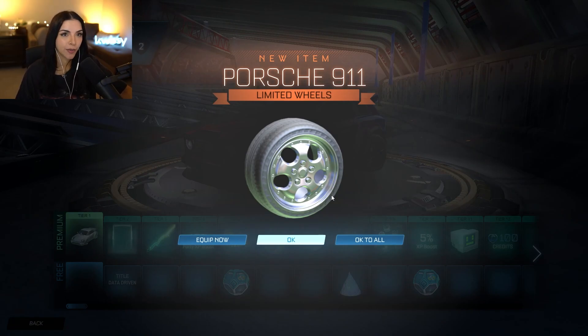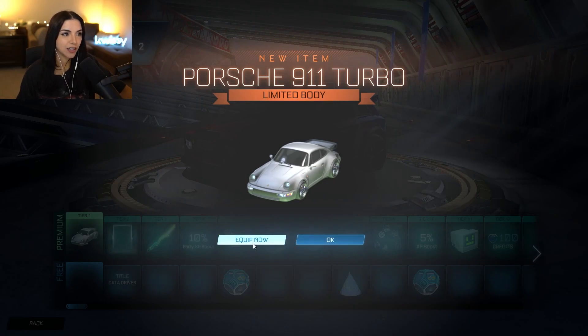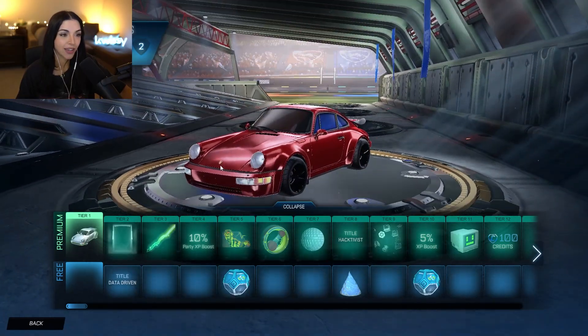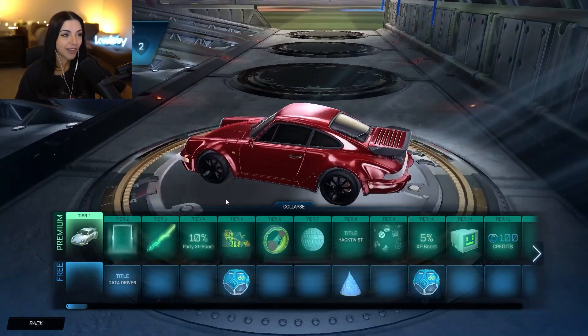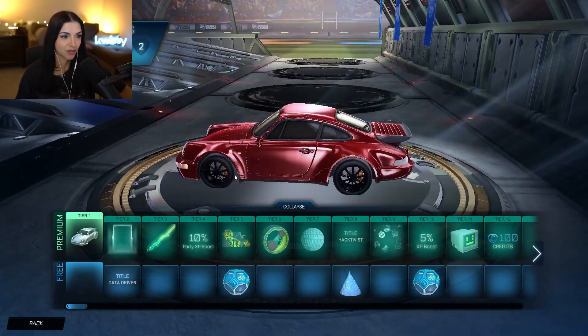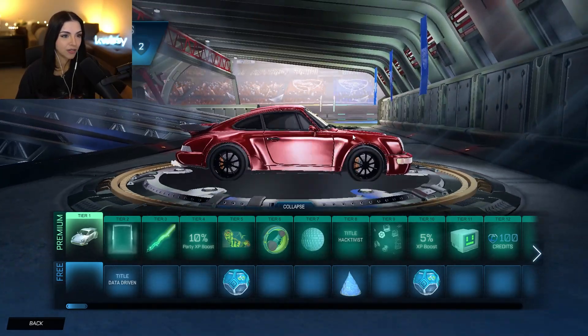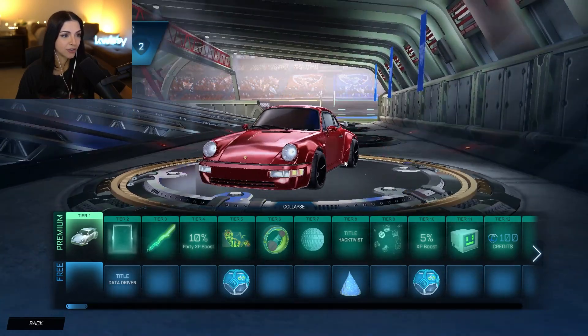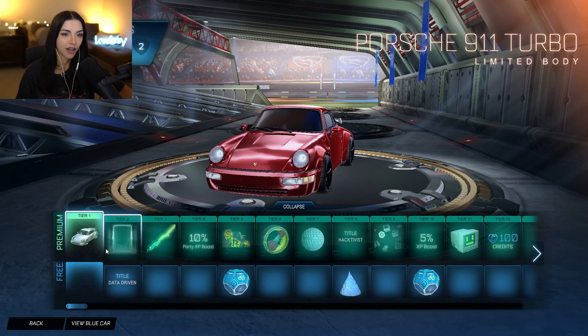So I went ahead and bought the rocket pass premium so that you don't have to, if you don't want to. As soon as I purchased it, I get the Porsche 911 wheels as well as the Porsche 911 Turbo body. I'm going to equip that. She's cute, I can't lie — she's pretty cute, but this is a Dominance hitbox, which I know a lot of people were surprised about because it just looks so small to be a Dominance. In pictures at least, now that I'm looking at it, it does look a little bit longer than I imagined.